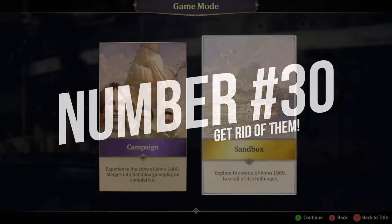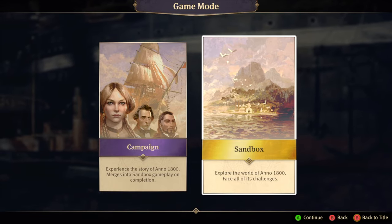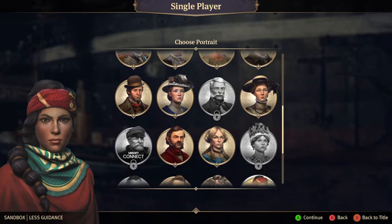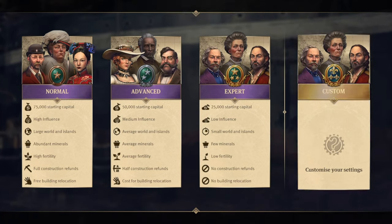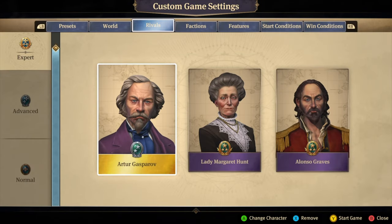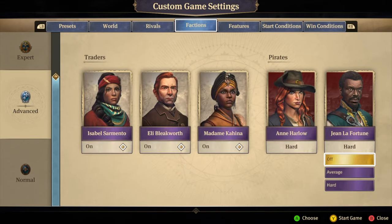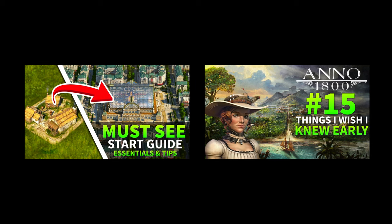Tip 30: You can turn off pirates altogether if you hate them. If you make a new custom game, you can select which AI players you want, or don't select them at all, if you don't want to focus on the war and diplomacy aspect of the game and just want to make beautiful cities. And if that wasn't enough, you can also click on one of these videos to learn even more about Anno 1800.